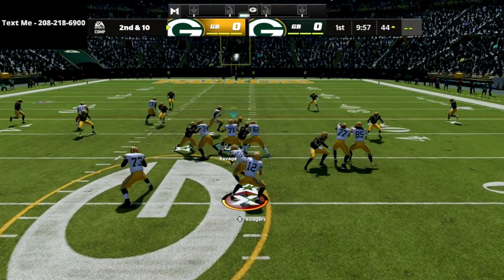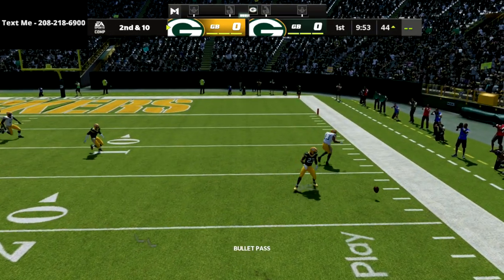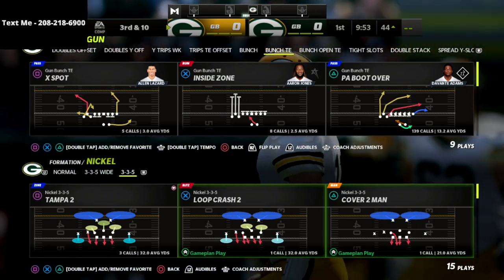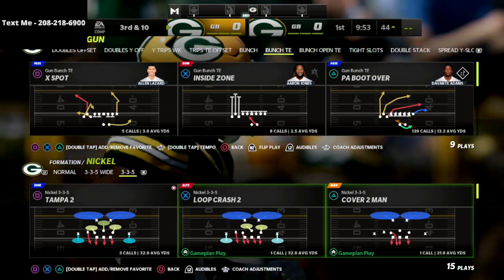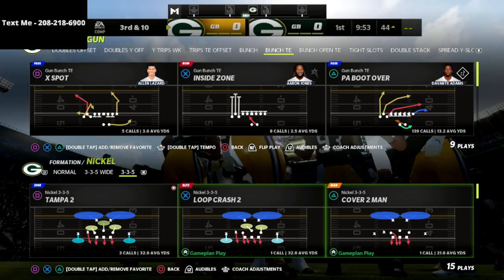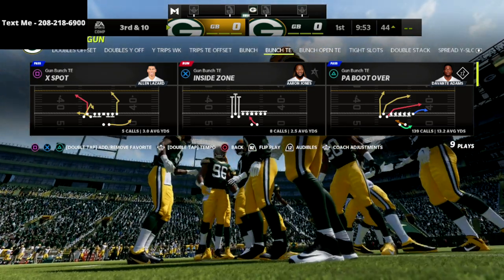Let me show you how this plays against PA boot over, the best play in bunch tight end. You're going to see here that these cloud flats absolutely suffocate the crossers. The crossing route from bunch tight end is still the best crossing route in the game because of the depth it gets to, and as you saw right there it just bags that crossing route.